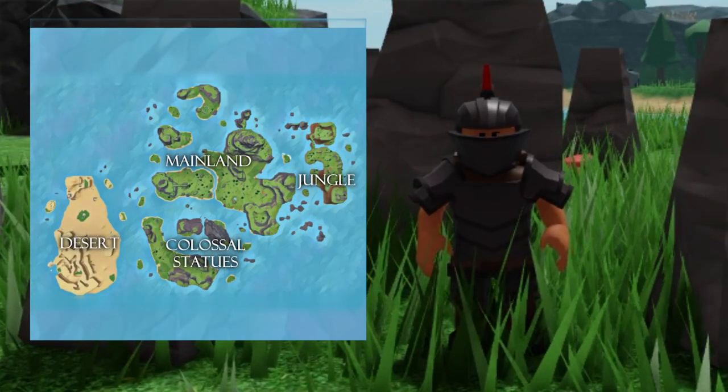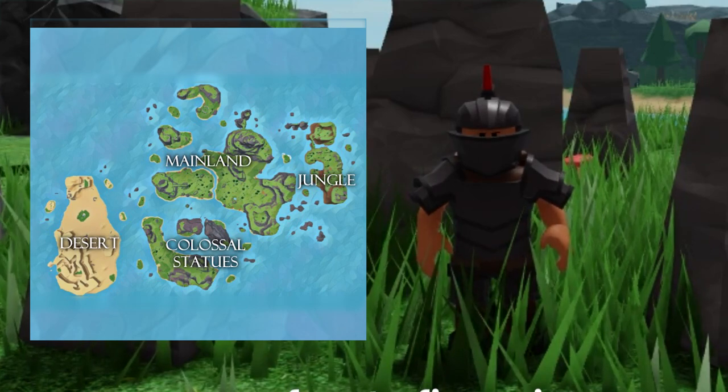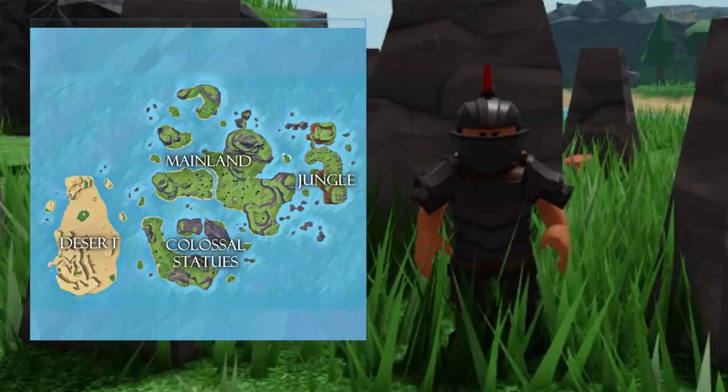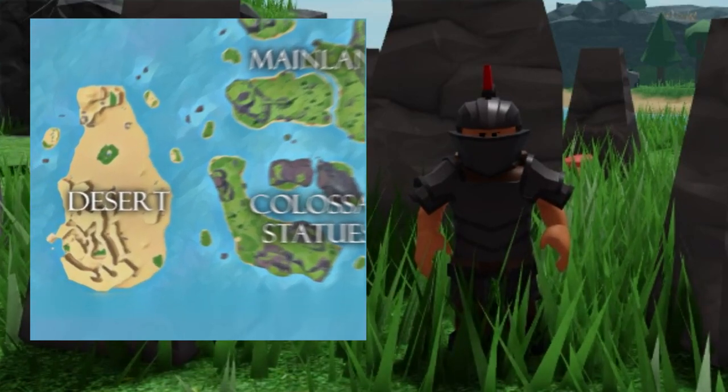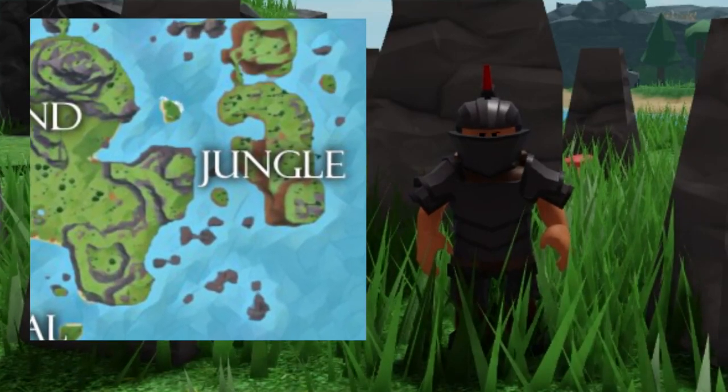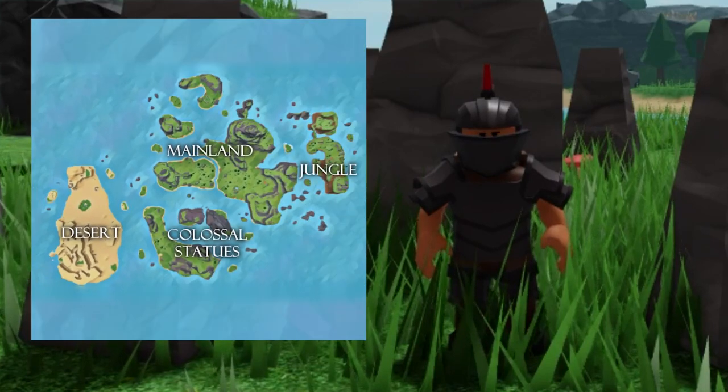Now I'm going to explain to you the spawns of the boat and how it happens. The boat spawns every 45 minutes but it does not spawn in the same spot all the time — sometimes it can spawn in the desert, sometimes in the mainland, sometimes in the jungle, and sometimes at the colossal statues.